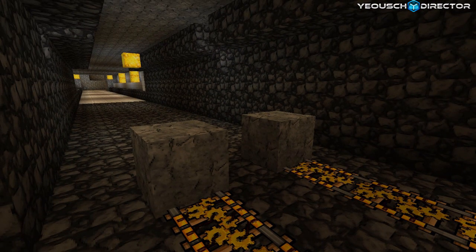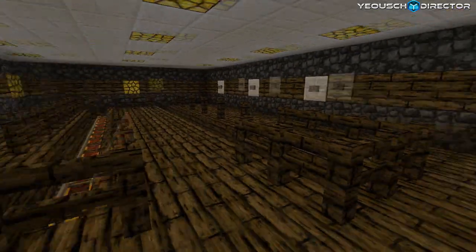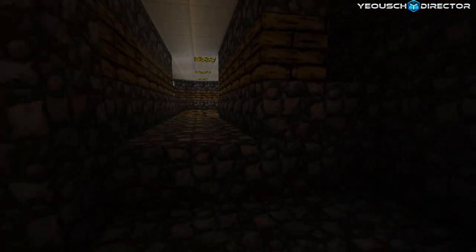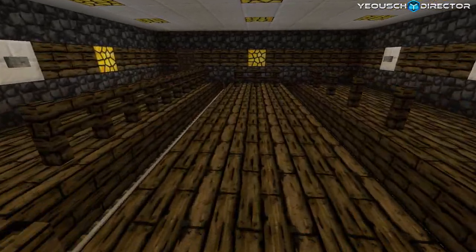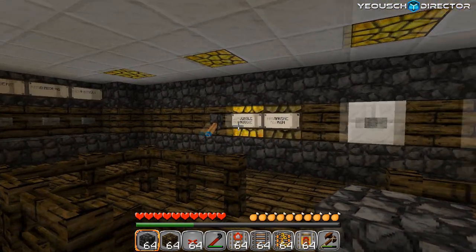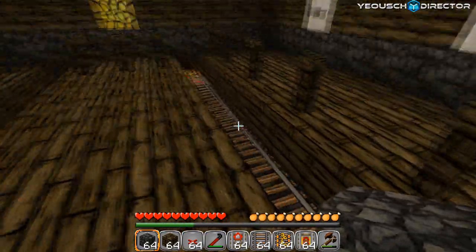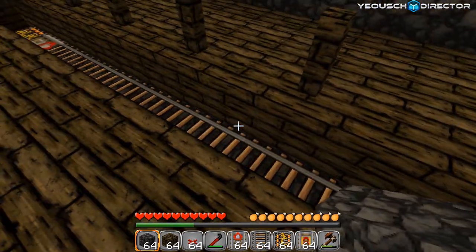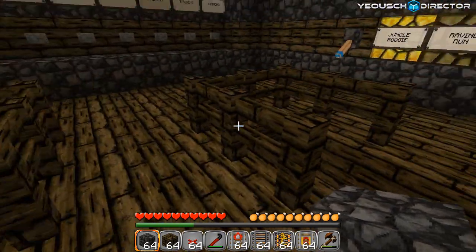So we're looking at the original area. Now here's attempt number two at the arrival/departure station. As you can see, I closed it all in and this was working out really well until I ran into a problem about three nights ago. I've got a switcher so you can do Jungle Boogie or Ravine Run on a single cart. I set it up for a roller coaster using trains that you can link together — I actually did a Railcraft tutorial on this and that's what sparked the idea to make it a roller coaster.